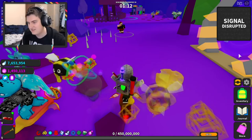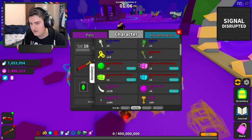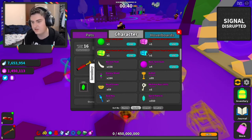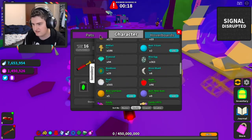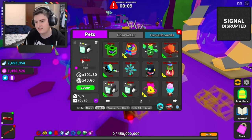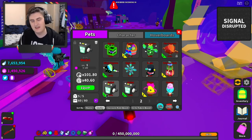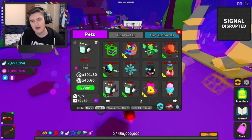Now hold up guys, cause it's giveaway time! You're gonna have to like and subscribe for the giveaway. Actually, write down your Discord username and tag if you've got Discord, because I'm gonna need to contact you in order to give you the pet. The pet that I'm going to give for this giveaway is none other than Raydot. So you can get this snazzy limited pet for yourself if you just like and subscribe and put your Discord username down in the comment section below.